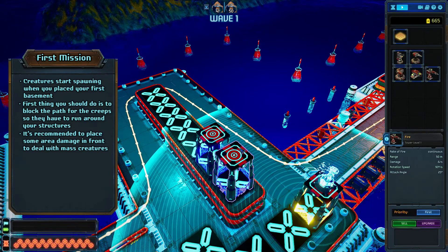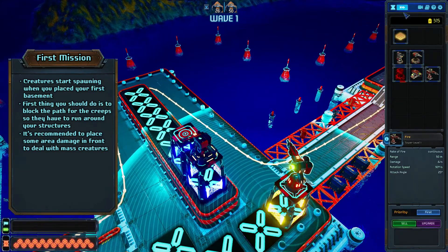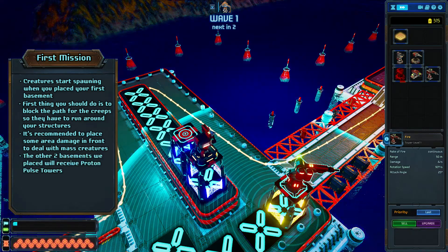The basement on the blocked path receives a fire tower. This one will make sure that the early mass creatures get damaged and that they cannot recharge their shields. The other two spots are reserved for proton pulse towers, but we are only able to place one of them for now.